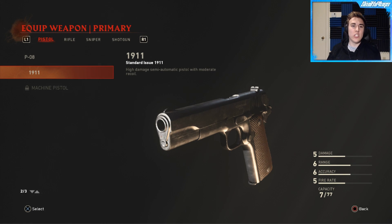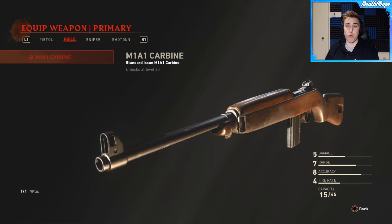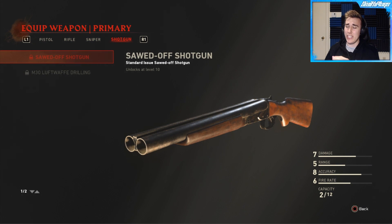So for example instead of only spawning in with your classic Colt or whatever, there's actually a machine pistol you can spawn in with, a rifle, a sniper, and even a shotgun. So it's extremely different from how Zombies used to be.